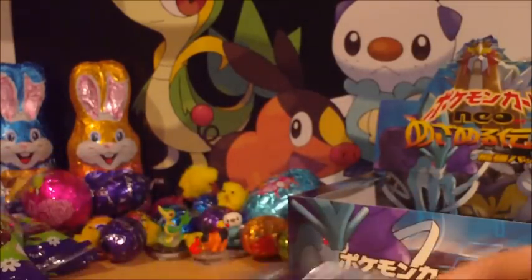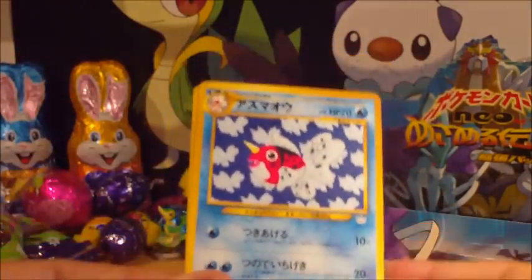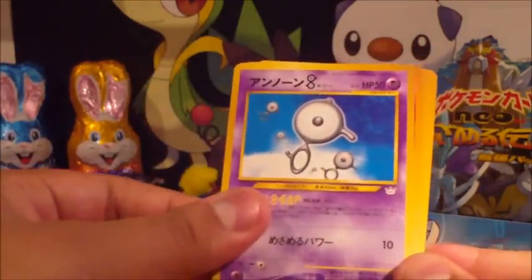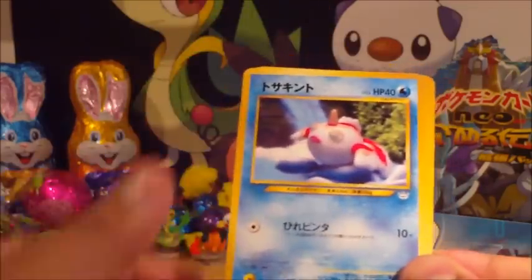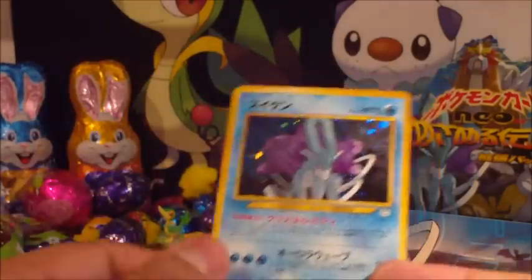They're really nice holos. Houndoom is definitely my favourite, but I do like the Aerodactyl as well. So we have a Seaking, a Graveler, an Unknown B, Slugma, Goldeen, Smoochum, Swinub, Aipom, Crobat, and a Suicune.